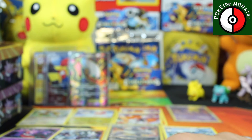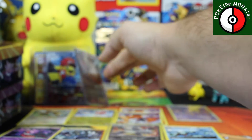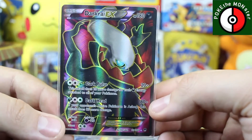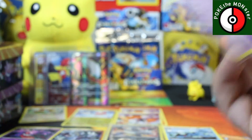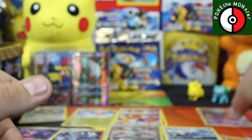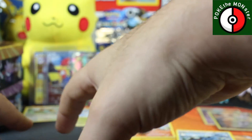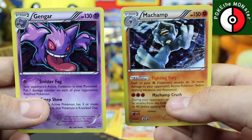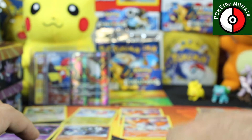Just to do a quick recap — we got one full art Darkrai out of these two tins, not bad. The only holographic rare was the Mismagius holographic from the last pack. We got a really cool Pangoro reverse holographic. The cards that came with the tins were a Gengar holographic and a Machamp holographic. Unfortunately they only had two Gengar and two Machamp — they did not have a Gyarados, and I really would have loved to complete the trio.